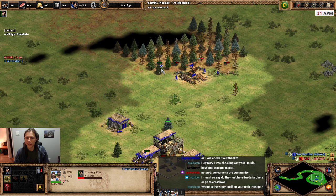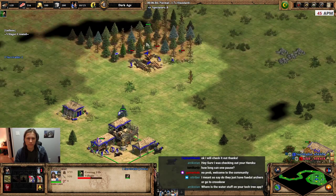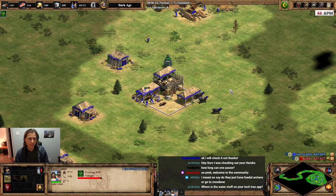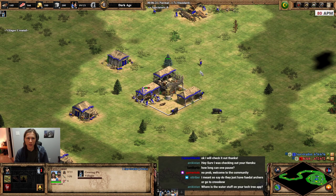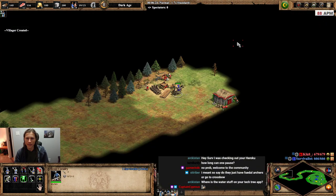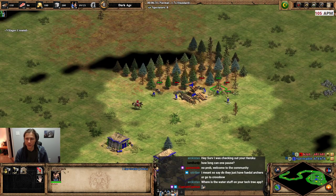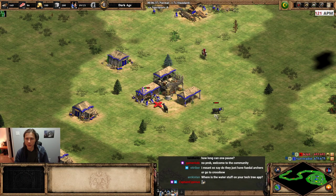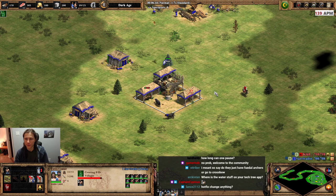Okay, I need to get some wood happening. There's the water stuff on the Tech Tree app — it's probably Fishing Traps and also Gill Nets. Fish Traps and Gill Nets, and then also Deep Fish. Deep Fish and Shore Fish gather at different rates as well, so it just makes it confusing for no reason.